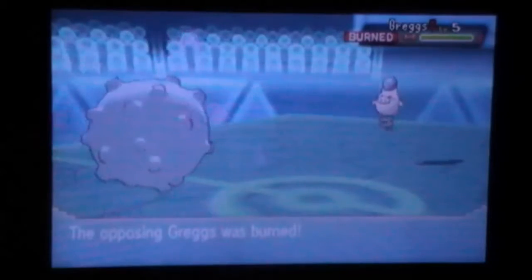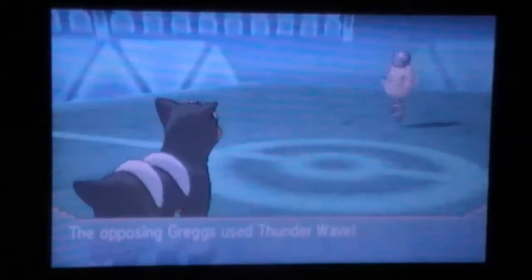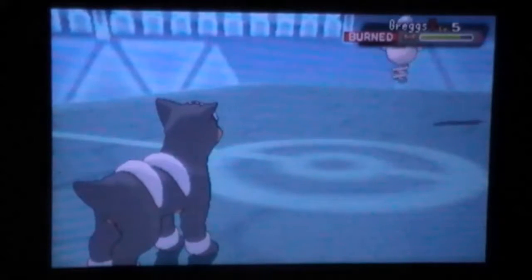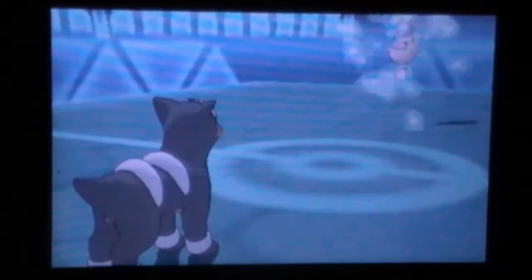I went for Will-O-Wisp because I knew it would regularly chip his team, and he switches into his Spoink, which is a really cool Pokémon. The Spoink goes for Thunder Wave, which was really unfortunate — I was hoping it would go for a Psychic-type move. He probably predicted my switch into Houndour, which was pretty predictable, but I decided to switch it in because I was predicting the Psychic.